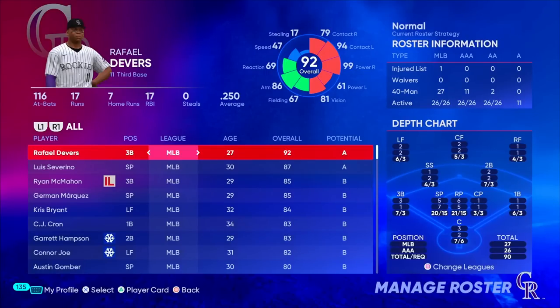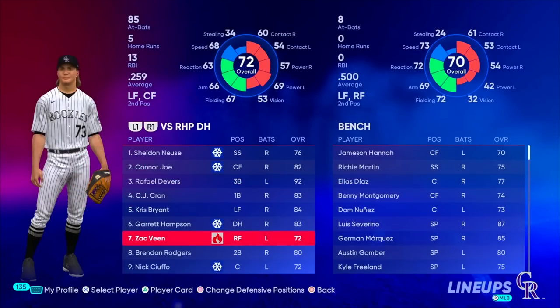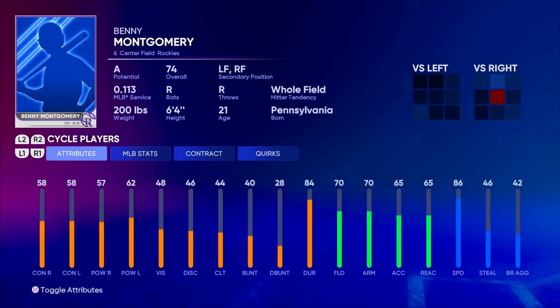We are about to play the Colorado Rockies, so let's take a look at how their roster is looking. Their two best players are the big splash acquisitions they've made throughout this series in Rafi Devers and Luis Severino. Unfortunately for them, Ryan McMahon is currently on the IL with a fractured forearm. They also have a couple of young outfielders — Zach Veen, a potential 22-year-old who appears to be their starter in center field, and then Benny Montgomery, who appears to be their fourth outfielder, a potential 21-year-old. Doesn't look as good as Veen but is one year younger and still a solid player.